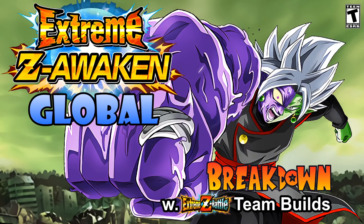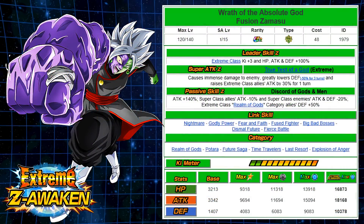Let's jump into the details about this new EZA — Corrupted Merged Zamasu. I think it's a very interesting unit, definitely not as good as Vegito Blue that recently came out on global, but it's a nice upgrade. This is 'Wrath of the Absolute God' Fusion Zamasu — I'll always be calling it Merged Zamasu. The leader skill turns into Extreme Class Ki +3, HP/ATK/DEF +100%, which is a pretty decent leader skill if you're newer to the game.